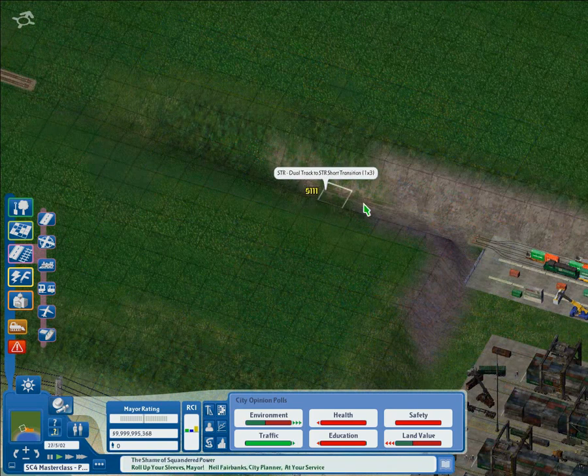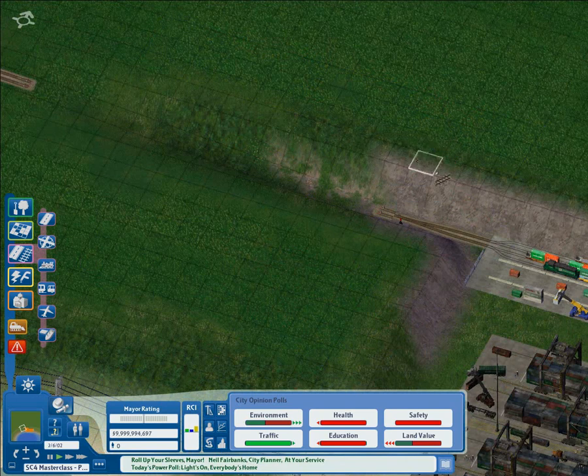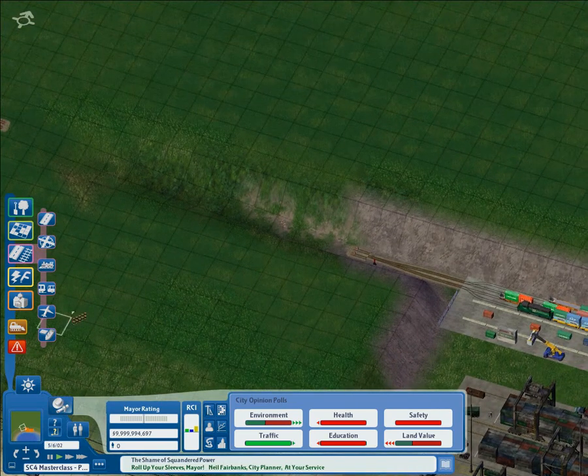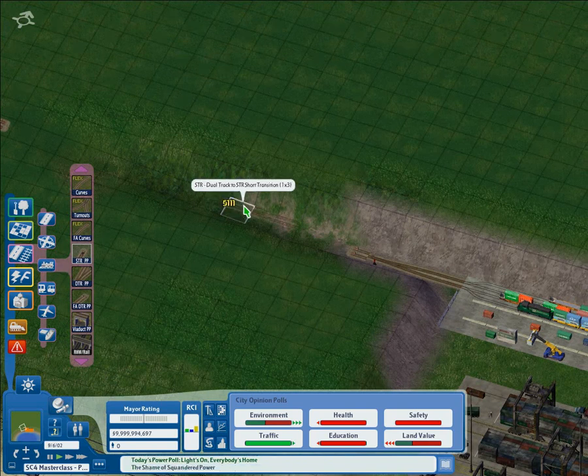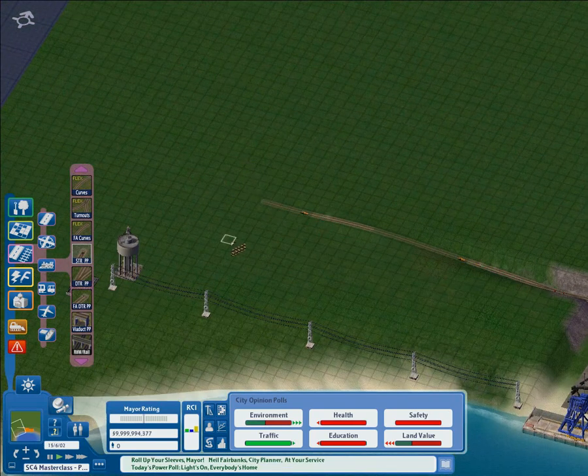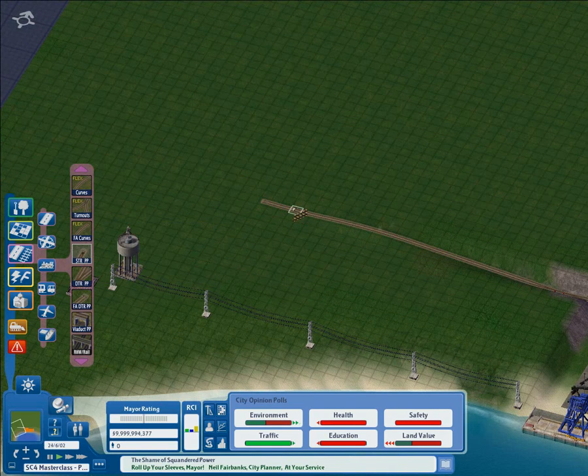One of the issues with this lot is it doesn't have a run-around loop for the train. So if a train came in loco-first to this lot it would get stuck. We obviously don't want that, so we need to build a little run-around loop to facilitate that move. I've built an STR transition piece — a variable from the NAM. We're going to place two of those back to back to create a brief single track section, and then extend out this double track section which will include the run-around loop. You want to make this fairly long — about 25 tiles, which is about 400 metres — probably long enough for a freight train, though it obviously depends on how long freight trains are in your country.